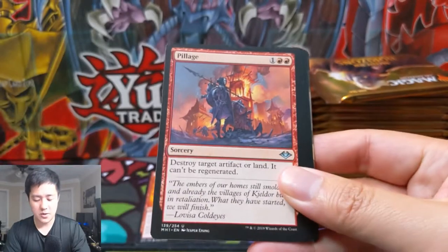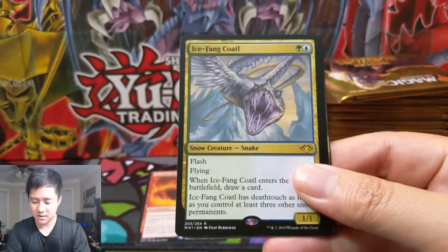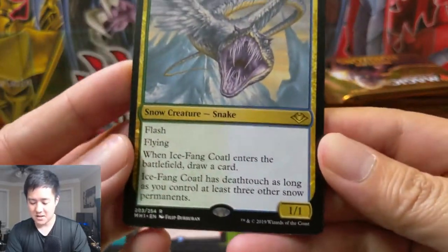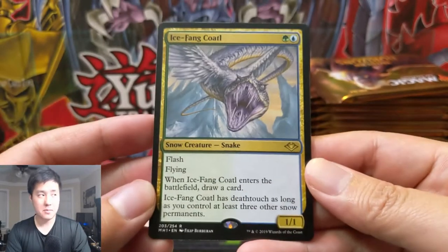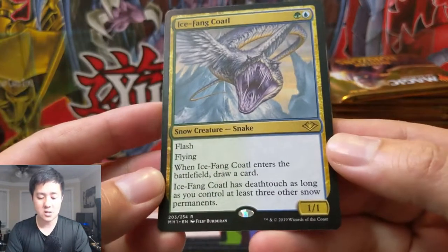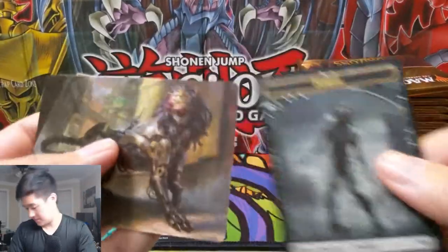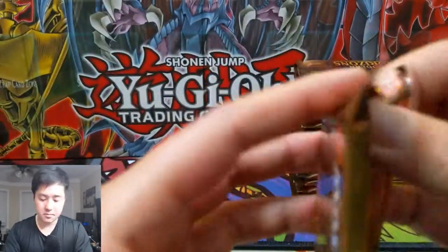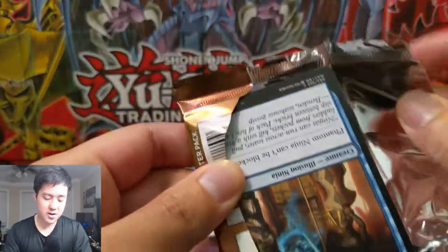We did get a rare foil but it wasn't very good. Oh, Ice Fang Coatl - I'm not sure how to pronounce that, C-O-A-T-L - but I love this card. Flash, flying - it's kind of like an improved version of Baleful Strix, only you need three snow permanents, although it does count as one. So you need two other snow permanents to give it deathtouch, but if you do have it, then it's a straight-up Baleful Strix with flash, which is absolutely insane.